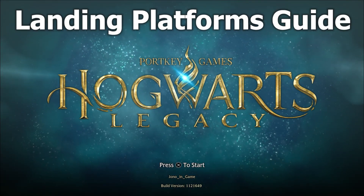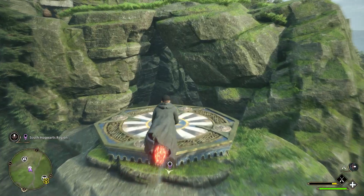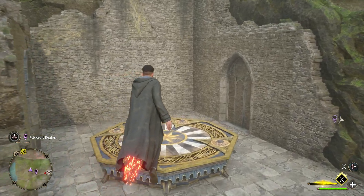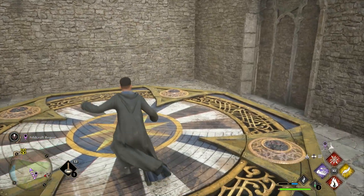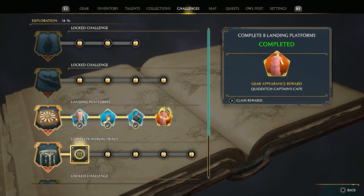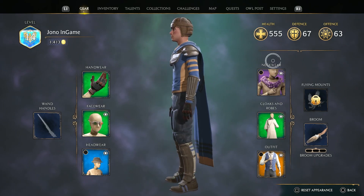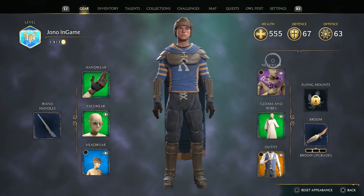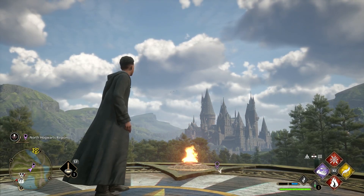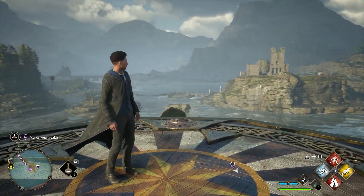Welcome everyone! In today's video, we will be showing you the 20 locations of the landing platforms scattered throughout the map in Hogwarts Legacy. Landing on all 20 will not only give you XP to reach level 40 and complete your field guide challenge, it will also reward you with the specific Quidditch Captain cosmetics that we'll showcase at the end of the video. All the timestamps are in the description down below to help you track them all. So let's go!